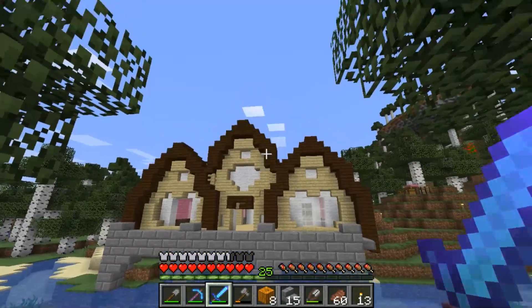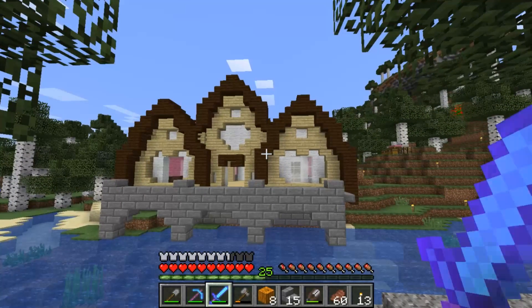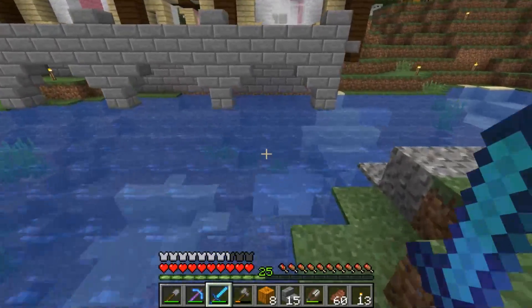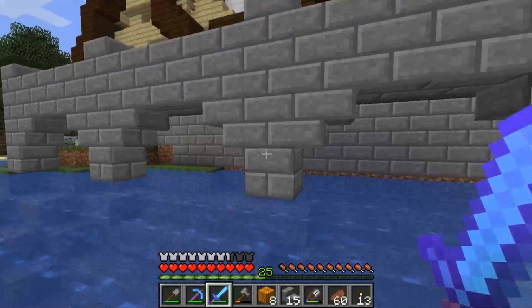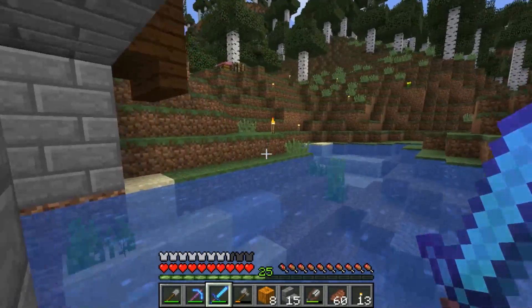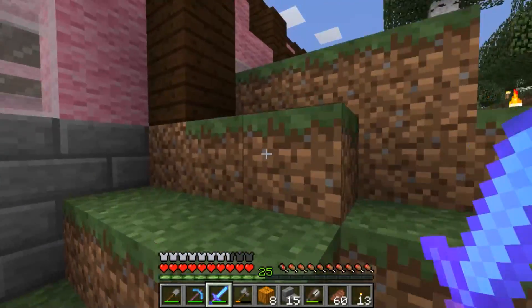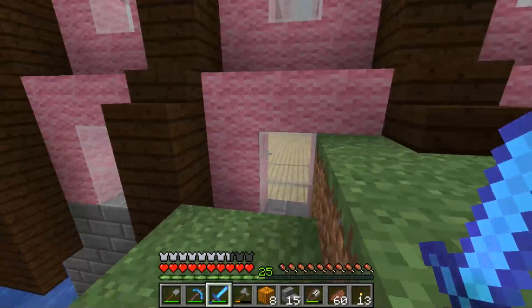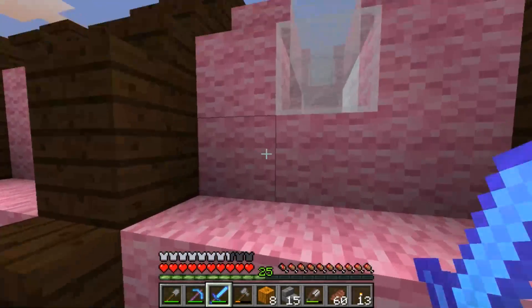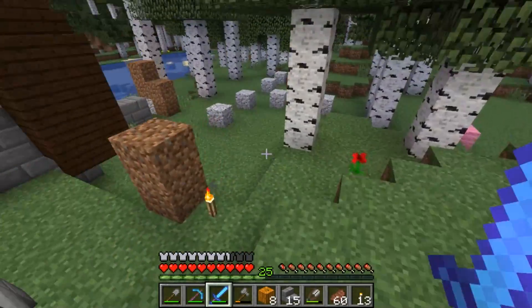It took me a while to get the arches correct — I was playing around in a creative world to get that right. Of course these supports here don't go all the way down yet, but this is just a rough plan right now. I do love the way the dark oak and the pink look together, and I'm even adding in some windows on the side to lighten the place up — and also I ran out of pink wool. How many times am I going to mention that? I wonder.